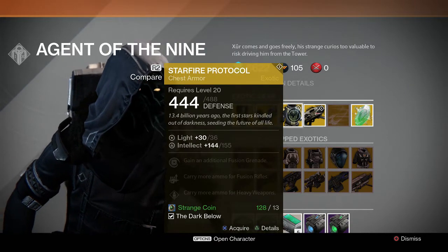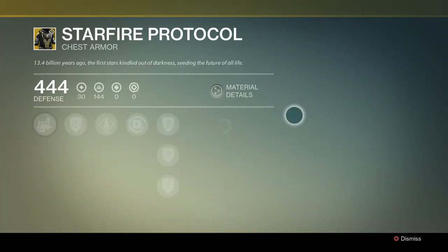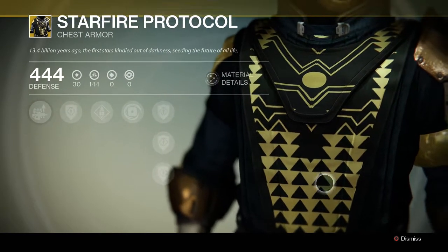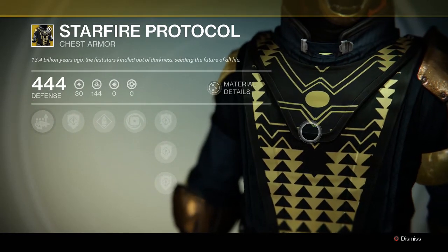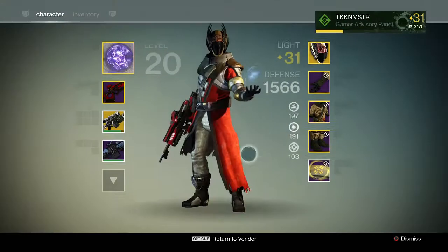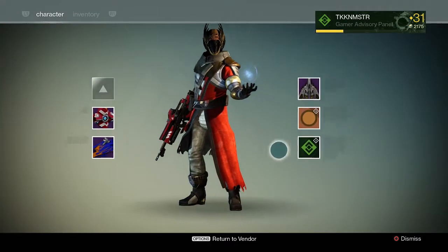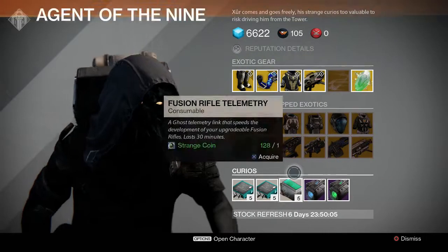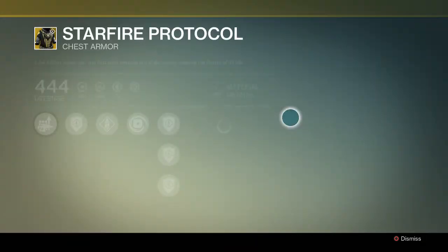Starfire Protocol — ooh, this is a Warlock piece. It has a little Warlock triangle, like the... rune of the disciples? Is that the rune of the disciples? Whatever, it looks triangle-y.